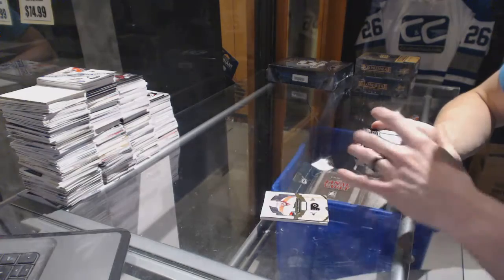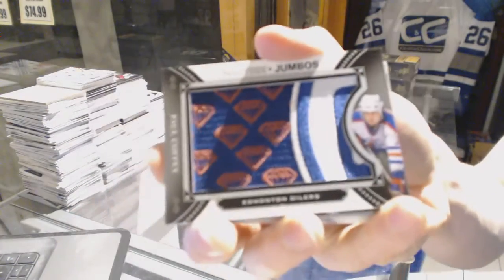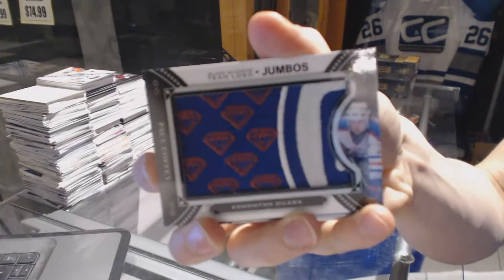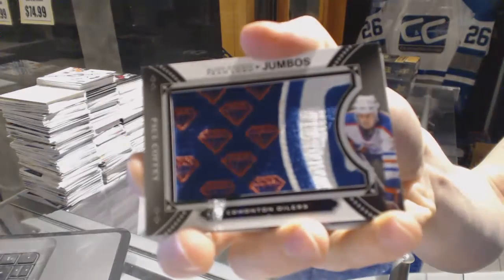We've got a Team Logo Jumbos — Paul Coffey.